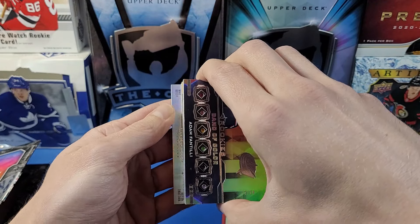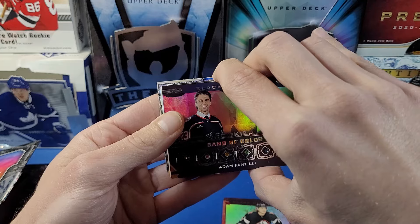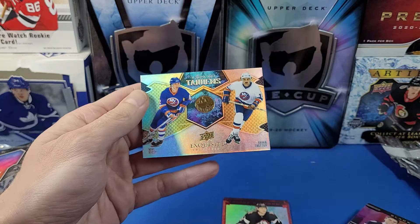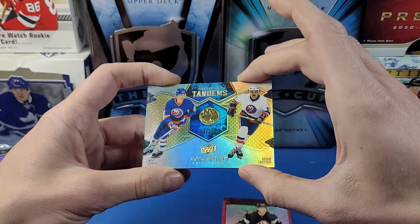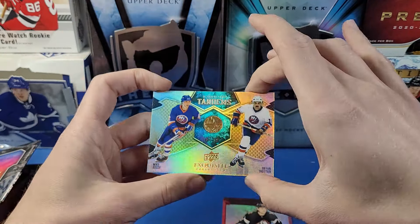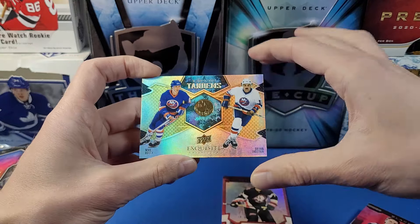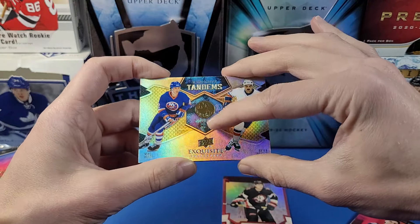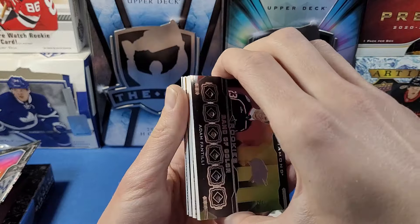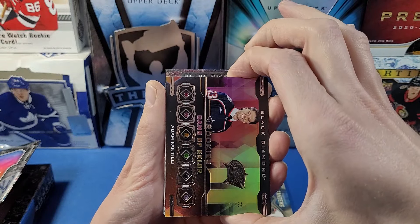Going from the back of the pack now, we have an Exquisite Tandems card — pretty cool! It's Mike Bossy and Brent Chartier from the Exquisite Collection. The exquisite card doesn't have to be a rookie; it can be a current player or retired stars like this one. It's numbered to 99, with the number printed in the center — a sharp-looking card.